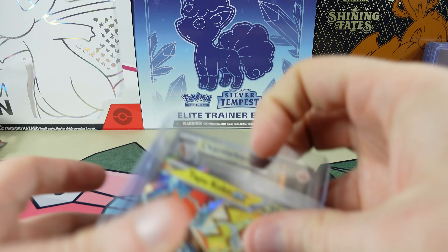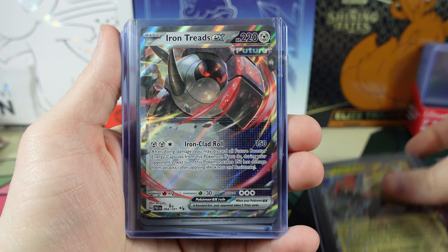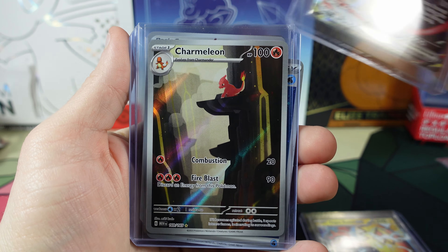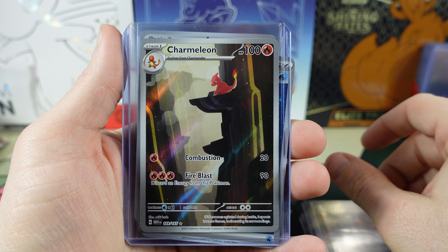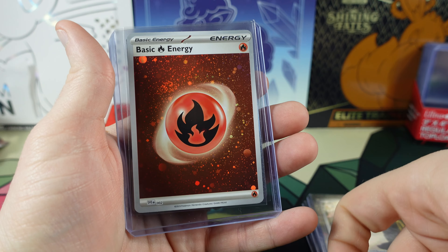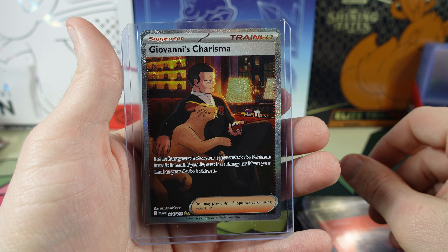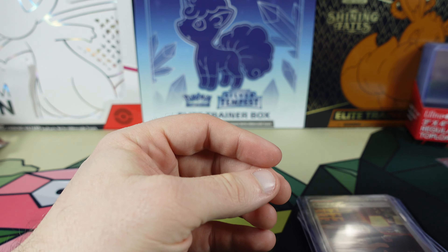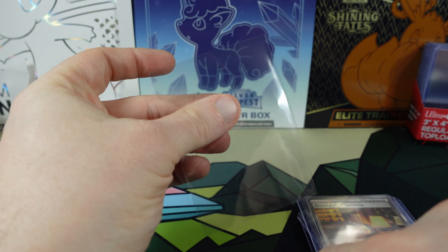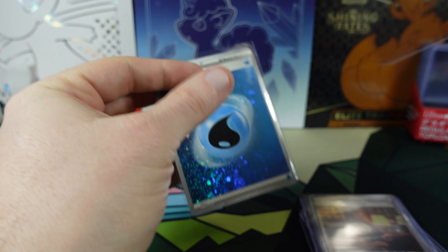Let's take a look at our hits for today. We got the Tapu Koko EX, the Iron Treads EX, this wonderful little Charmeleon, couple Energies, and the Giovanni's Charisma. So we got a couple pretty good hits out of here. In a second you're going to see the breakdown of the cost of the packs versus the value of the cards, per usual.